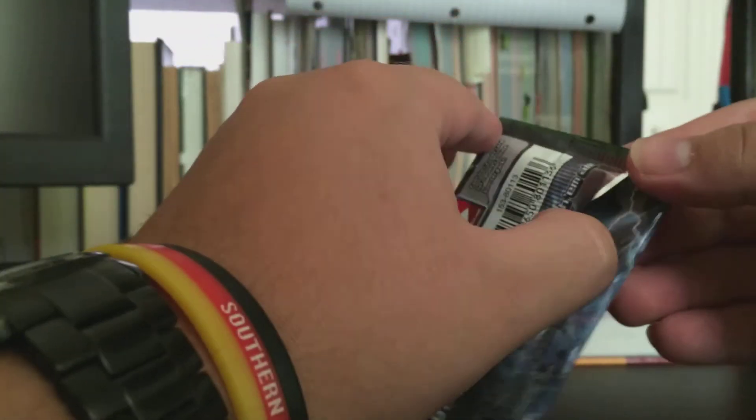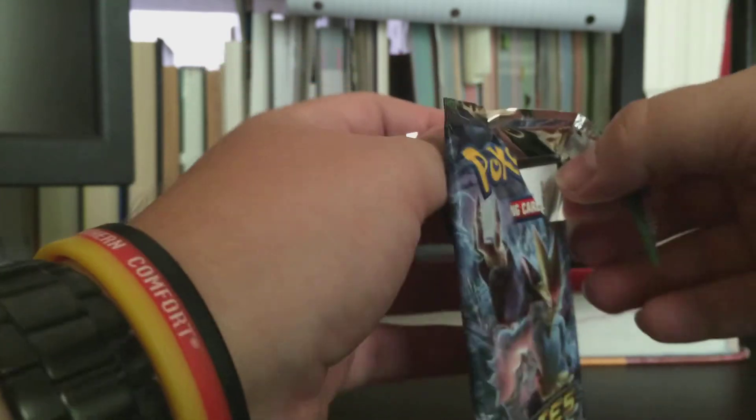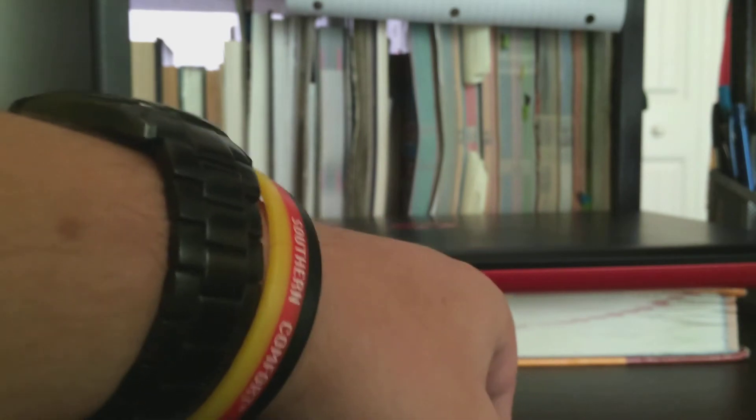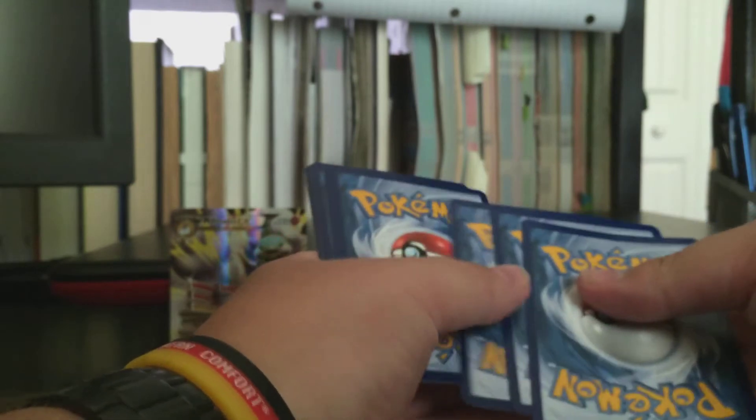We'll go ahead and set that Delphox right there and set the other cards aside next to the code card. For the next pack we'll do another Alakazam pack, just because there are three of them. That way the next opening will randomize things - I'll close my eyes and pick a pack. Next time I do pack openings I will definitely reveal some code cards; just this time I'm going to use these for the TCGO.